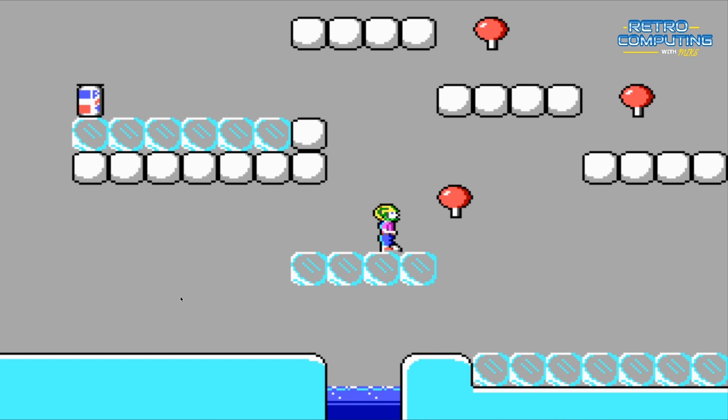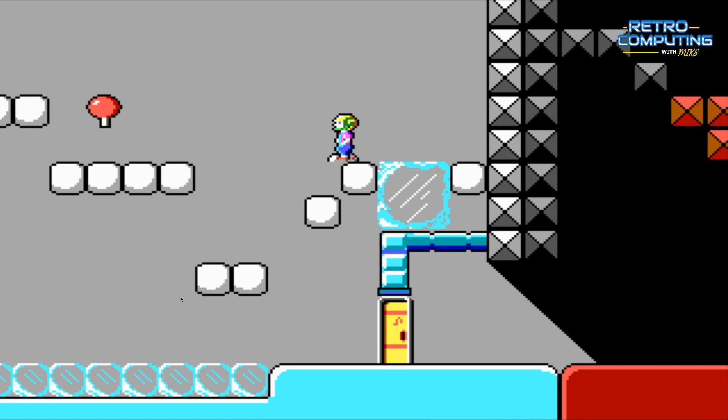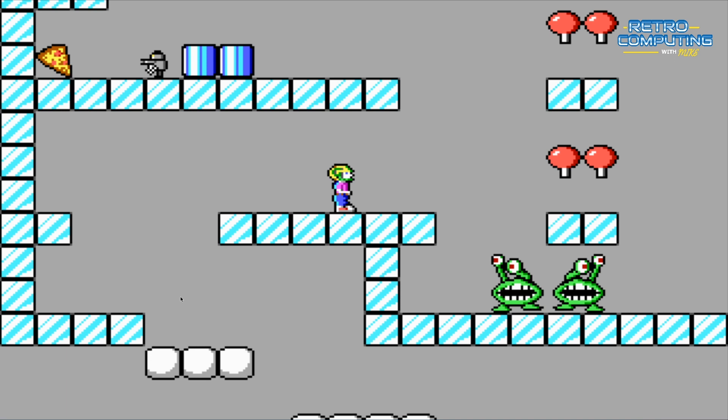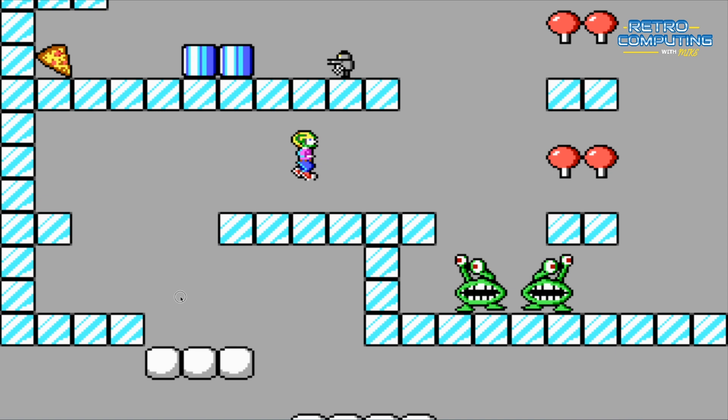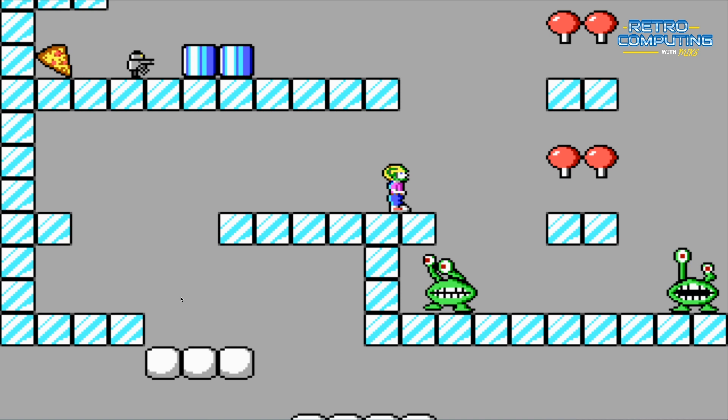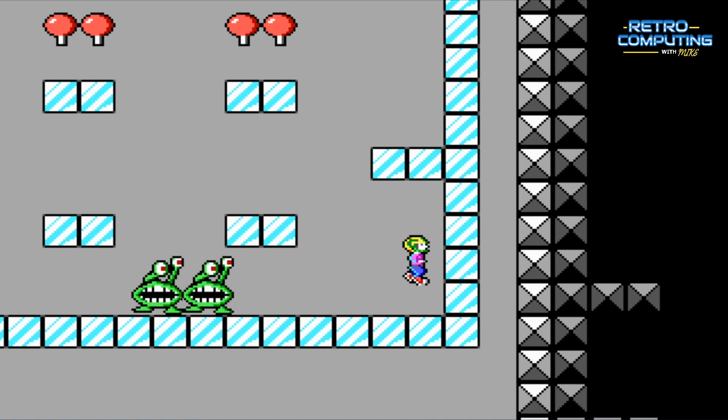These small levels are mainly for collecting points — all the spaceship parts are in the bigger levels. This section is actually pretty tricky too: if you just walk here the character keeps going and eventually jumps down and gets eaten. If you stand and wait for the enemies to move they never will, so the only thing you can really do is jump to the other side of the pit, turn around, and shoot them.